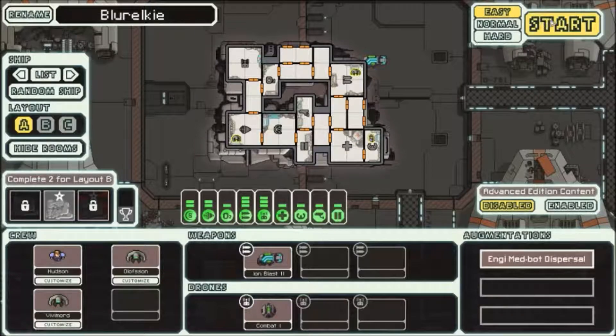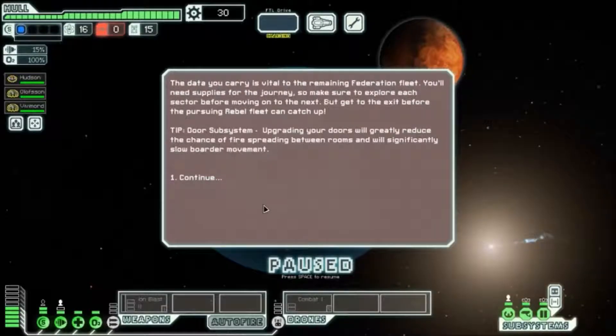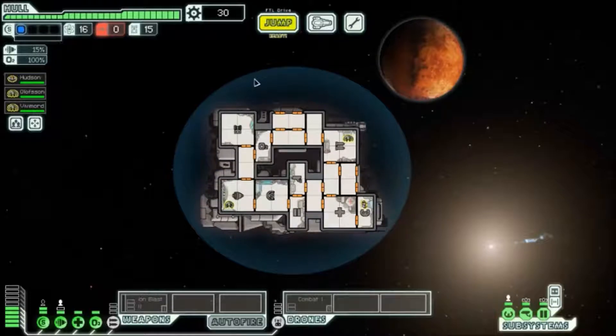I'm gonna play on easy because I suck. So the data you carry is vital to the remaining Federation fleet. You'll need supplies for the journey, so make sure to explore each sector before moving on to the next. Get to the exit before the pursuing rebel fleet can catch up. Upgrading your doors will greatly reduce the chance of fire spreading between rooms and will significantly slow boarder movement.